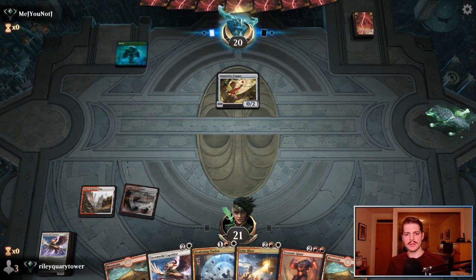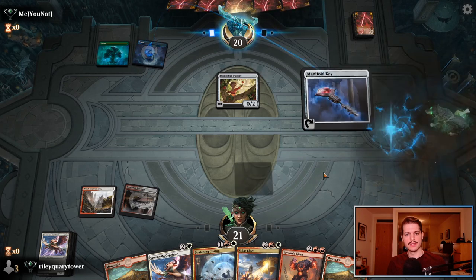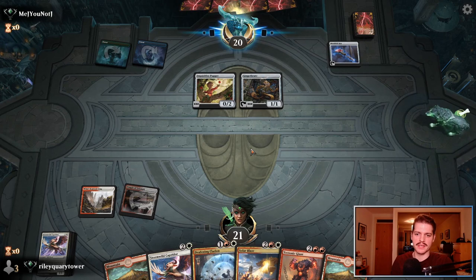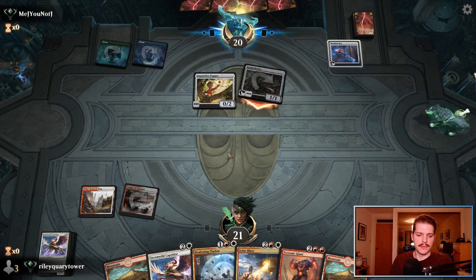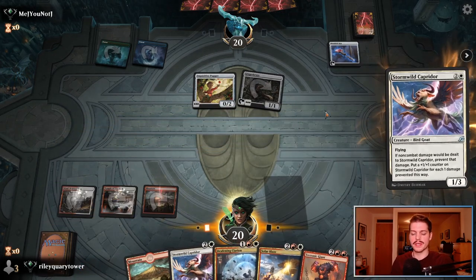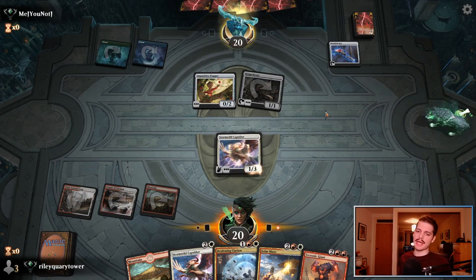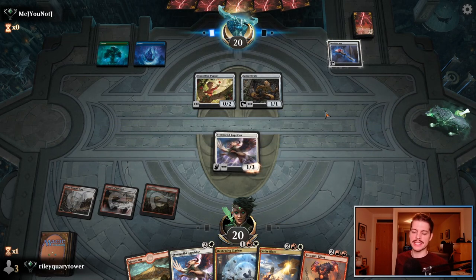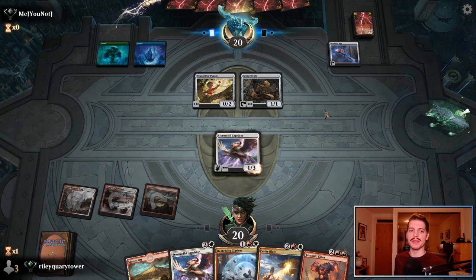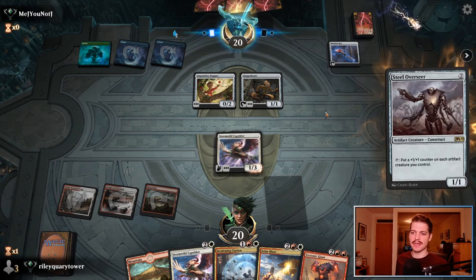Wild — just playing out small creatures. Artifact-based nonsense — well, this Deafening Clarion is going to clean up. I'm probably going to be very greedy and cast both Stormwild Capradors before the Deafening Clarion. Casting Deafening Clarion with Stormwild Caprador is bananas — it's so good. You make a 4-6, you give it lifelink, you plague-wind your opponent if they're playing some small aggressive deck like this. And get in for 4 lifelink.